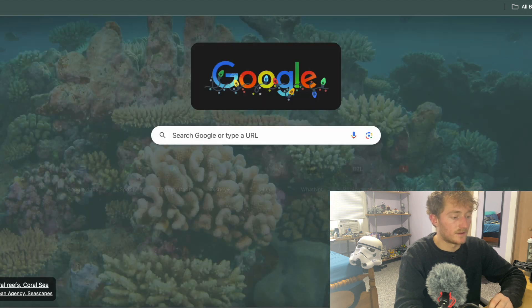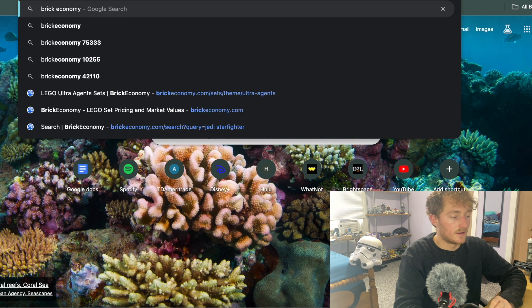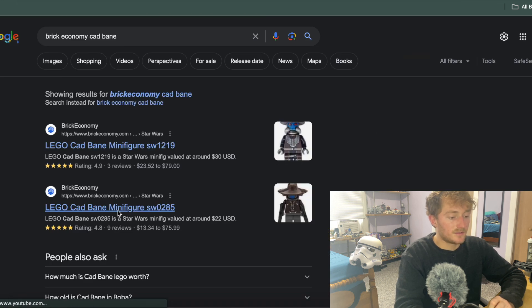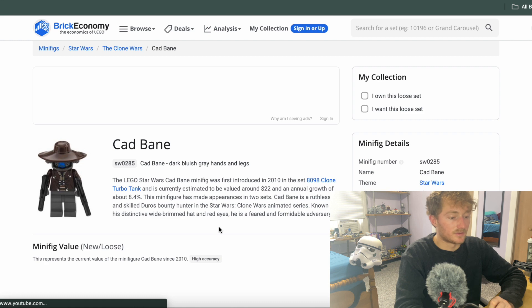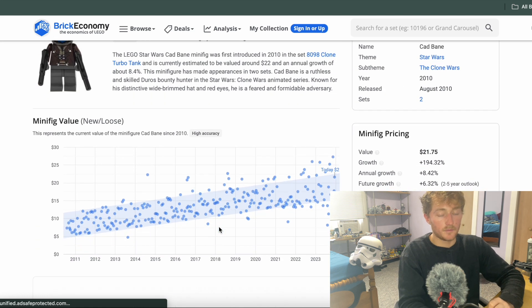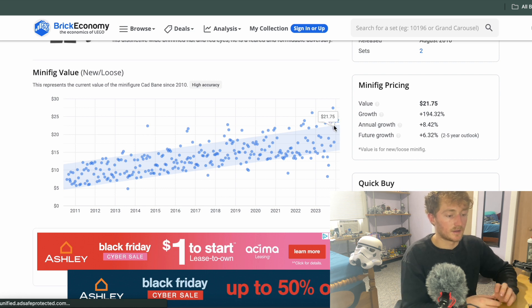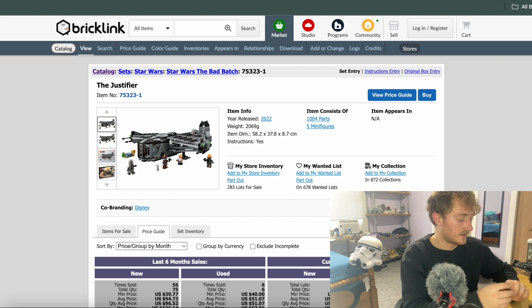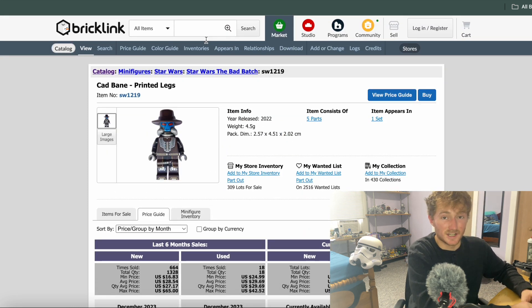If we head over to Brick Economy, we'll see the old one from the Turbo Tank went up a lot as well. Figure 0285 from that Clone Turbo Tank — he's now worth about $20, but back then he was only worth $5. So not a huge bump, but you can see 194% growth. So if this Cad Bane is already starting out at this price, we can probably expect him to go up higher. Being updated with a more live-action look, I think it's a better fig that more people are going to like overall, so we have a lot of potential for that to go up even more.